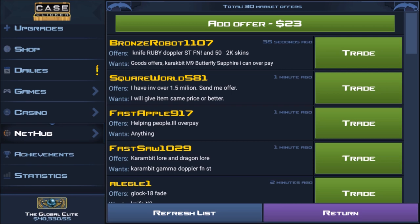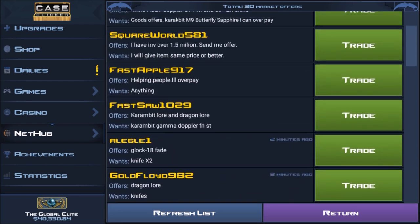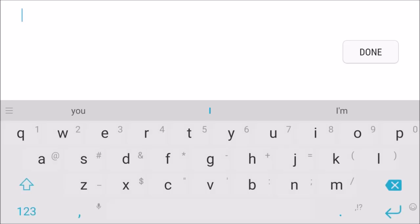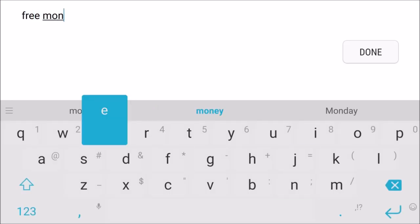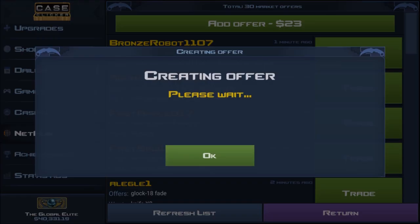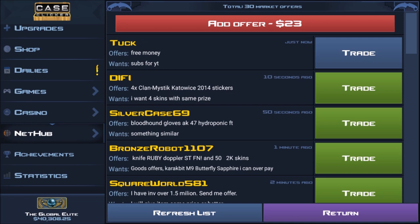I know people are really upset because they thought the market was going to be something completely different. This is just an offer wall — so you don't have to go on the Discord, Reddit, or Facebook to find a trade, just use this. I don't know how effective it will be, it needs some tweaking. Let me add an offer right now: items offering — free monies, want in return — subs for YouTube. And there we are, we're on there at number one.